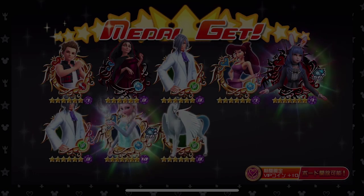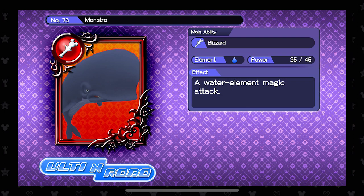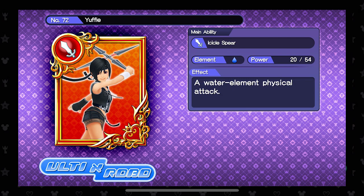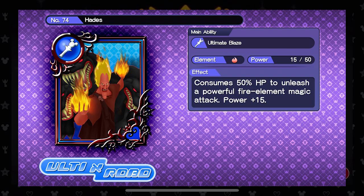We also have some new Dark Road cards. Here's Monstro, which does a water element attack — pretty basic. Yuffie does a water element physical attack, so it's a little different than Monstro but kind of the same thing. We have Hades that does something very interesting — he consumes 50% of your HP to unleash a powerful fire element magic attack. So if you're in a pinch or going against a hard enemy, try your best not to activate this one if you have this card in your deck.